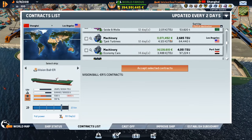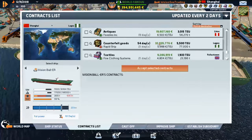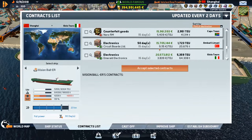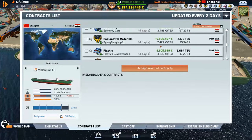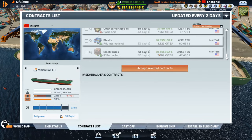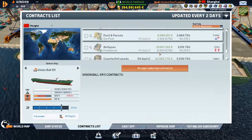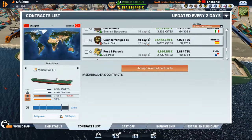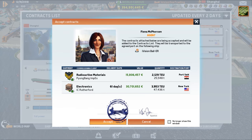Port Saeed is looking pretty good, and New York's looking decent as well. Let's take that — 30 million to New York versus 23 million. Can we take radioactive materials too? Let's go to Port Saeed and then New York. She's fully loaded, defenses ready to rock and roll because we're going through some bad territories, and she's got all the licenses.